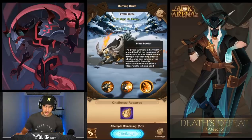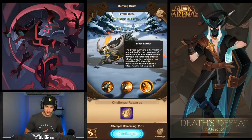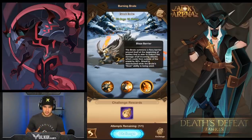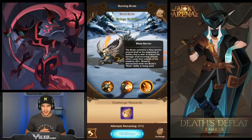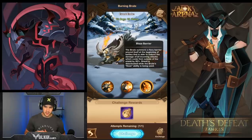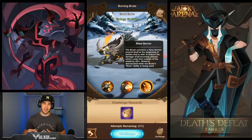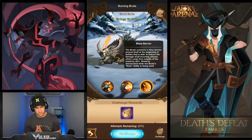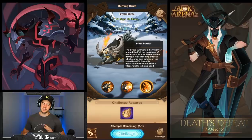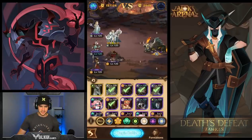Blaze Barrier — this is the one where the strategy comes in. The Brute summons a fiery barrier around itself at the beginning of the battle that reduces the damage of all incoming attacks from outside the shield by 80%. The shield is deactivated when the Brute's doze ability is being used. So when you put him to sleep for that 10% — from 80 to 70 and 50 to 40 — it doesn't matter. But for the rest of the time, you want to be in melee range to get some good damage.